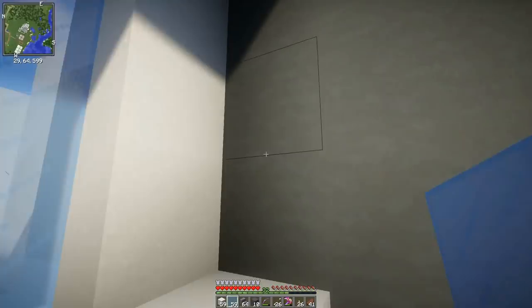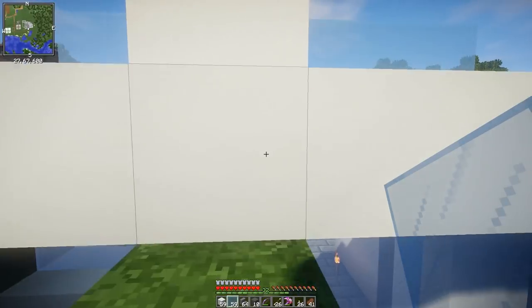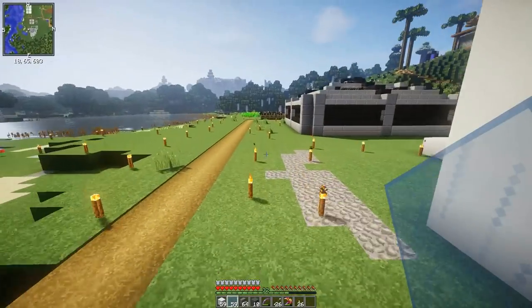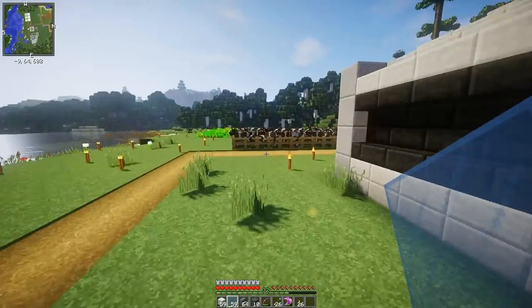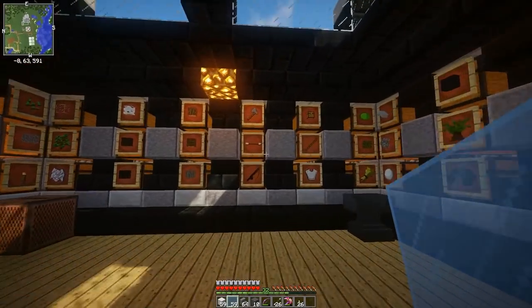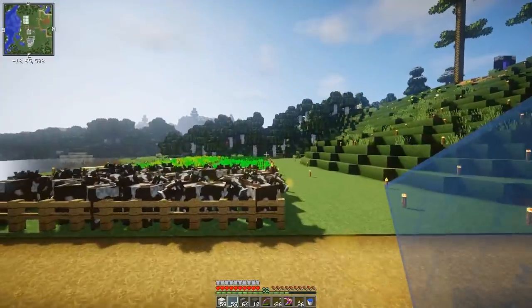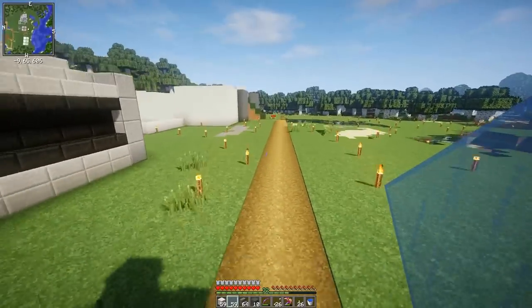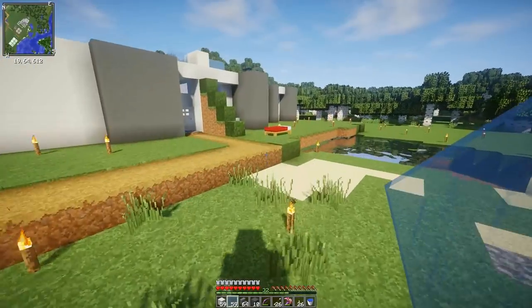I didn't actually make any of this into concrete powder — oh, it is all concrete powder. Wow, I am dumb. I guess that might actually make things easier, because if I'm building it this way, until we get to another overhang... oh, I do have overhangs. How can I do this?